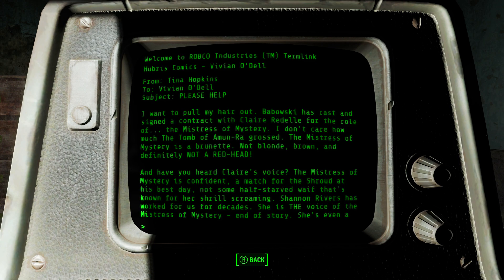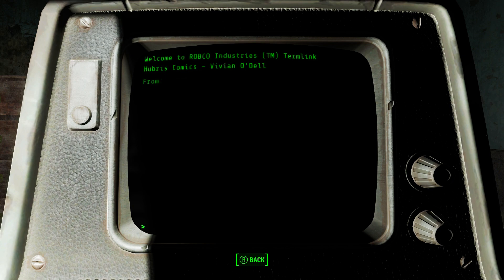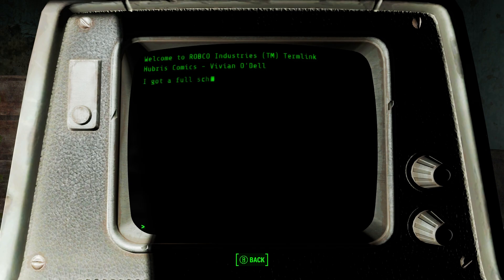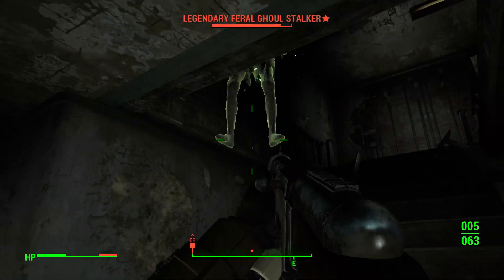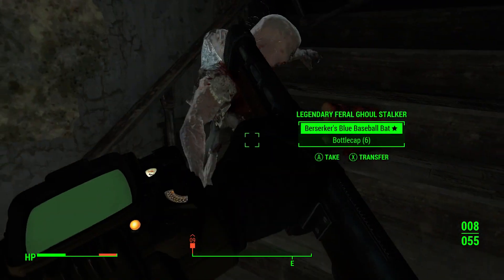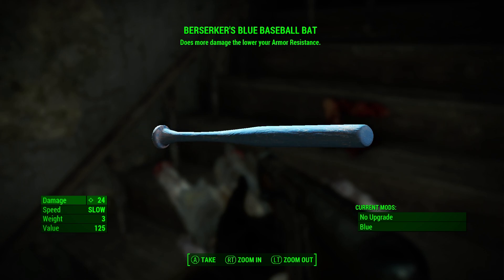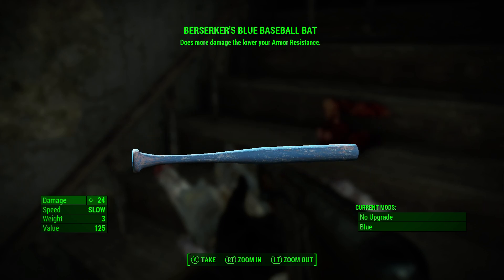So basically there's a guy who's just serving his own interests and making bad stuff, which people who like comic books don't like. Okay, so this guy is very broken, but it's fine because he's dead. Does more damage the lower your armor resistance - that sounds terrible actually. We've got a baseball bat - it's worth 125, that's pretty good.